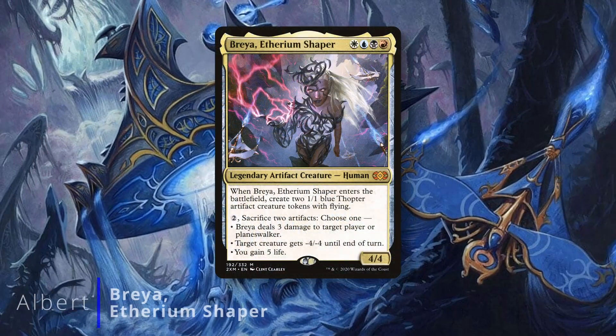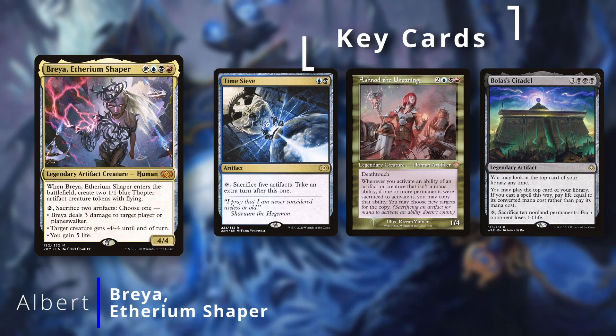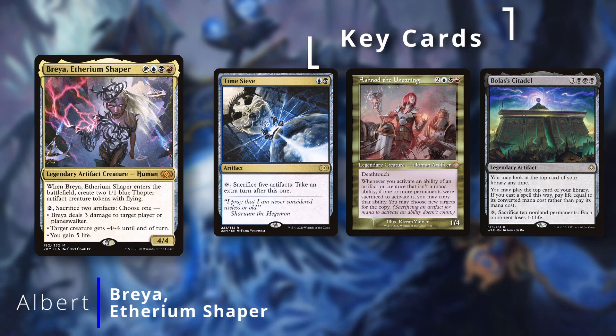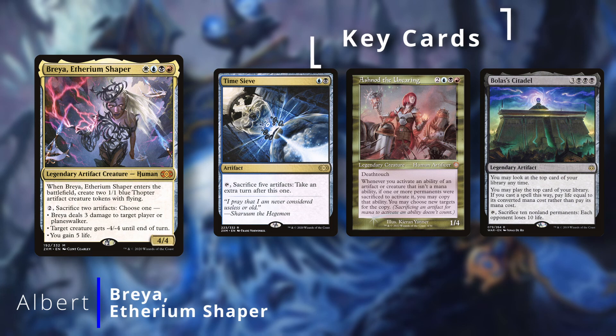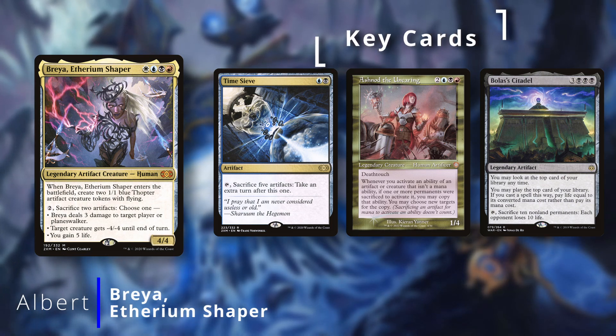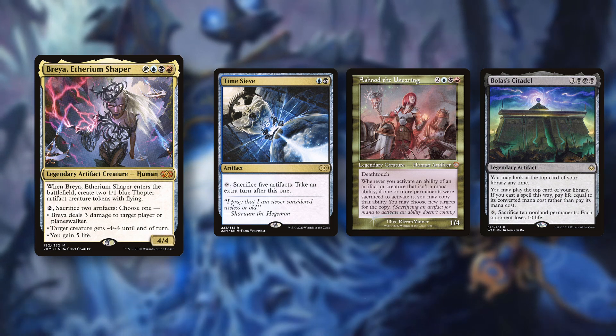And of course, there's me. I'll be playing my daughter's newest deck, Breya, Etherium's Shaper. I built it for her, so of course we had to add some extra turns in there, so there's Time Sieve to sack a ton of artifacts and take an extra turn. I also added Ashnod the Uncaring to be able to double its triggers to take two turns instead. She's not a combo player, but now she's forced to be, since I put in Bolas's Citadel, Sensei's Top, and Aetherflux Reservoir to close out the game.